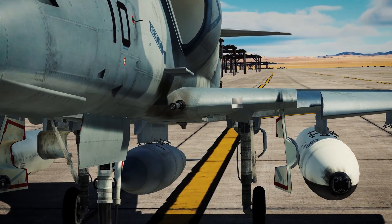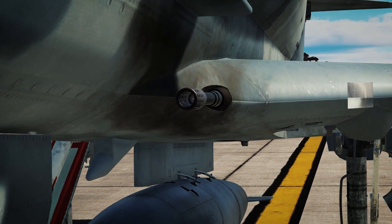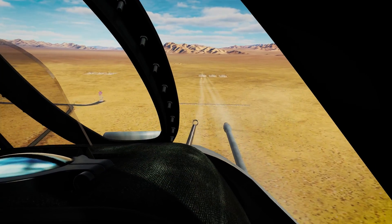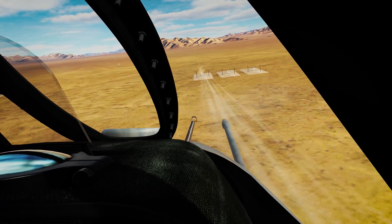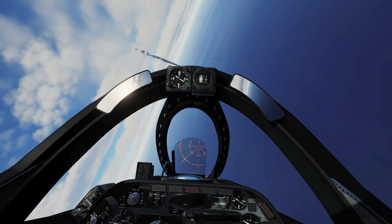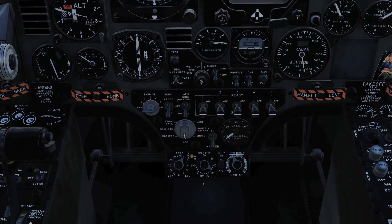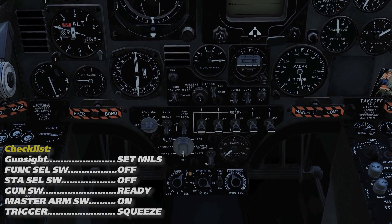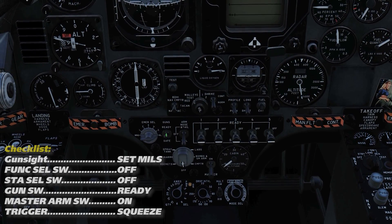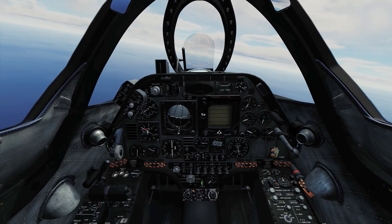The A4 is equipped with twin internally mounted 20mm Colt Mark 12 cannons with 100 rounds per gun. They are charged and cleared by a nitrogen bottle carried internally, which only has a few uses before the bottle runs out, at which time the ground crew must replenish upon rearming. So it's best practice not to arm the guns until you are fully ready to use and expend them. To arm and use the guns, turn the weapon function selector and the station selection switches to off. Select guns to ready — you will hear an audible clunk as the breech block knocks the first round into place. When ready to fire, select master arm on and squeeze the trigger.